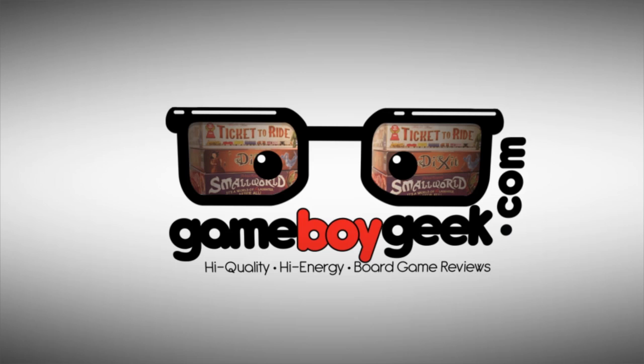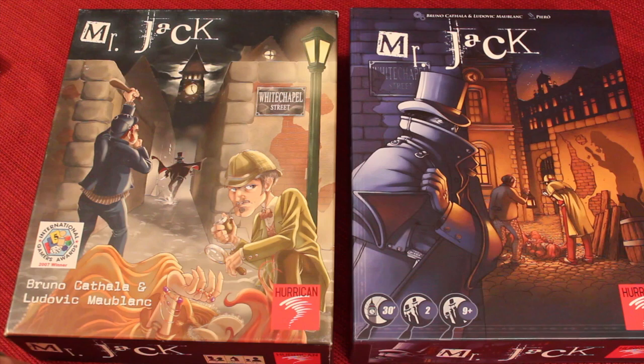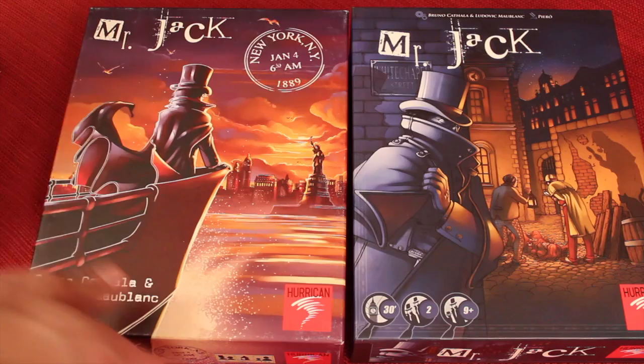First, let's take a look at the difference of the boxes. Earlier box, new box — it's quite different. Obviously this is a darker theme, sort of that dark blue light. It's going to be a personal preference which one you like better, but they definitely were going for a different look. The new box is going to be more apt to be confused with the sequel, Mr. Jack of New York, because it's also a darker box.